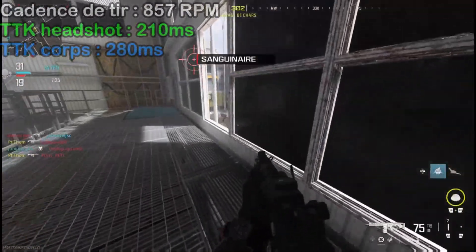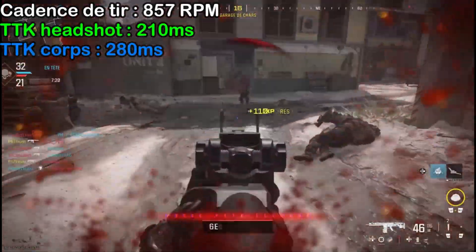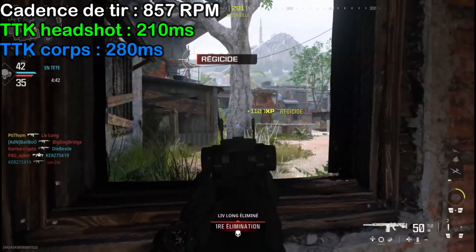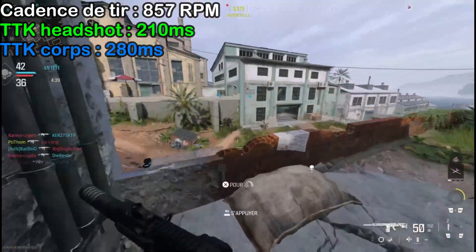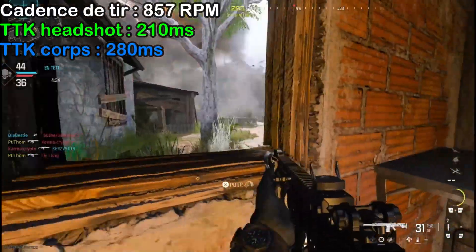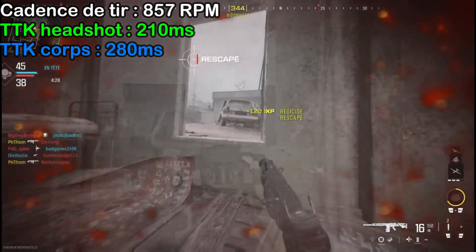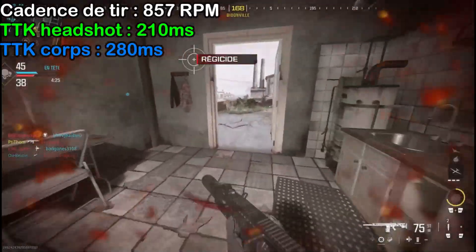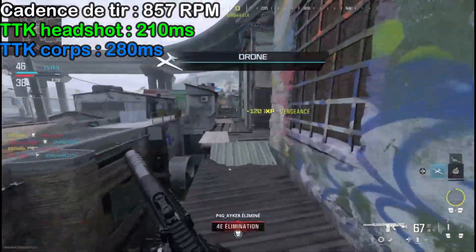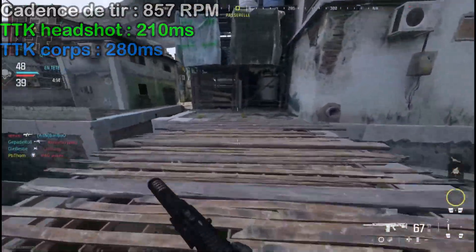La cadence de tir est de 857 balles par minute. Concrètement, c'est la LMG avec la meilleure cadence de tir. Et si on compare cette arme avec toutes les autres, c'est également celle qui a la meilleure cadence de tir en prenant en compte uniquement celles qui ont des dégâts équivalents. Parce que d'autres armes vont avoir plus de cadence de tir mais moins de dégâts en compensation. Cela signifie que le TTK, donc le temps pour tuer, est de 210 millisecondes dans la tête et de 280 millisecondes dans le corps.